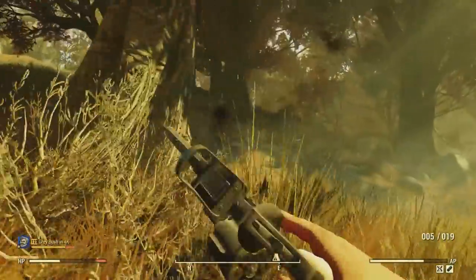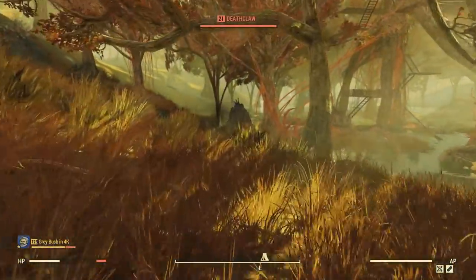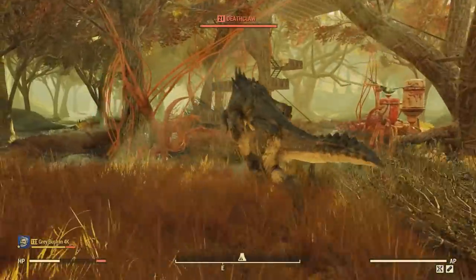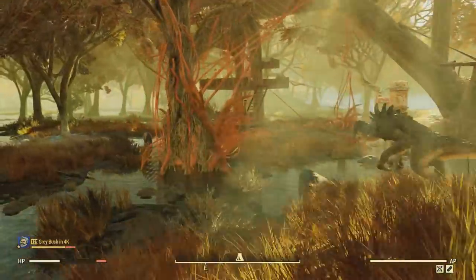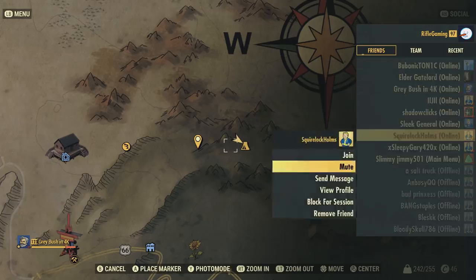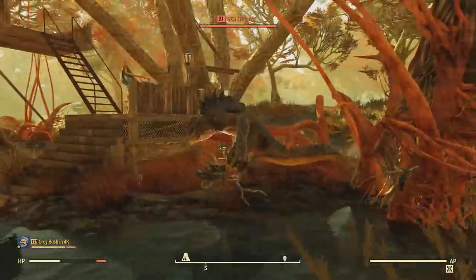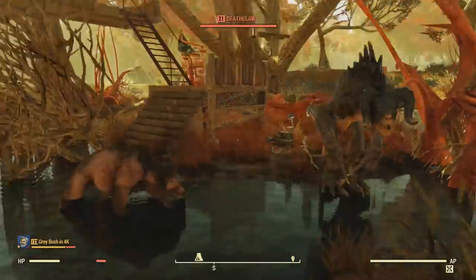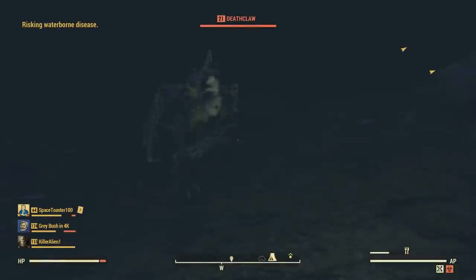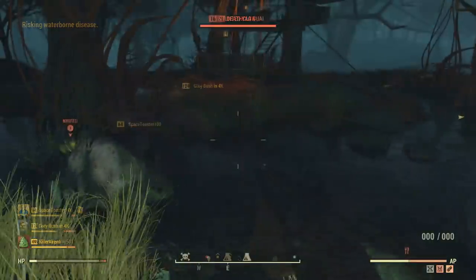Once you tame a beast, it will run back to your base on its own. You can tell it's still on its way if your base budget is still being used by it. If the budget is gone, the animal may have been killed en route — that can happen. My buddy set his base far from the tame location and the animal took quite a while to arrive. He tried server hopping and it didn't teleport; he waited about 20 minutes and it eventually made it.